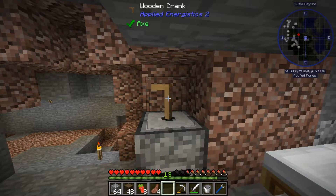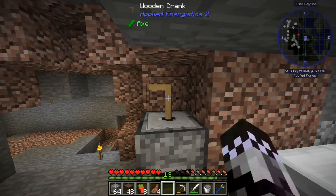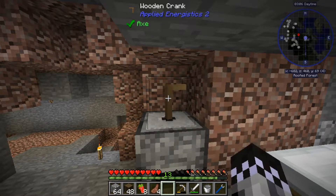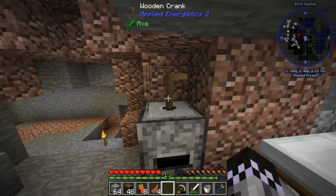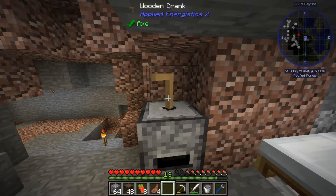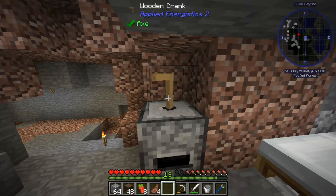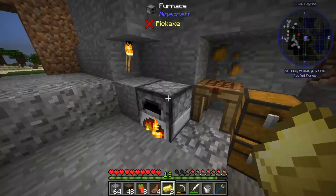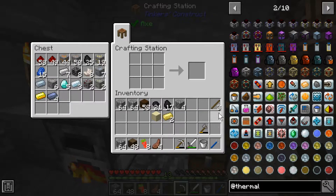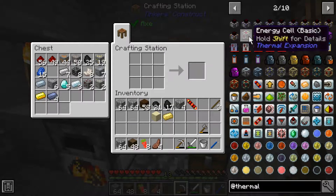Once we get our pulverizer going, we don't really need to use this grindstone anymore because the pulverizer will pretty much automatically do all of this for us. I just want to grind up this lead since it'll be a big component in creating this. There we go — we got our electrum ingot and we were able to get this redstone conductance coil.